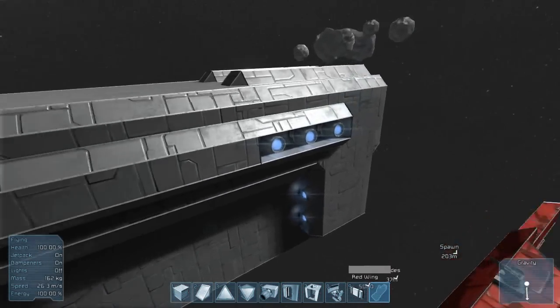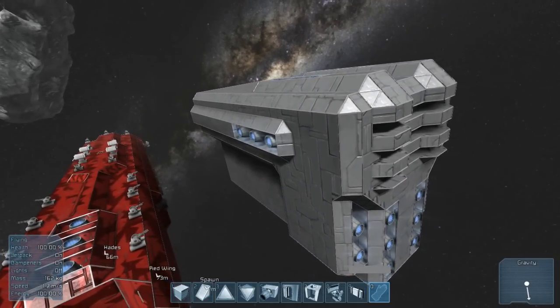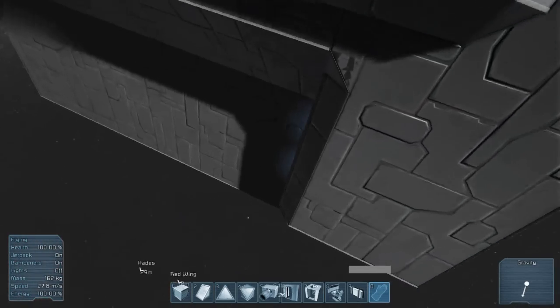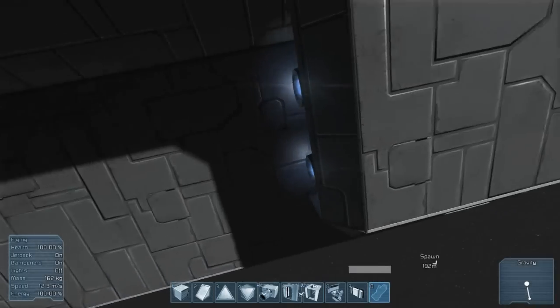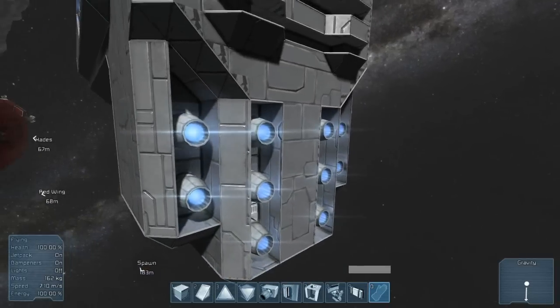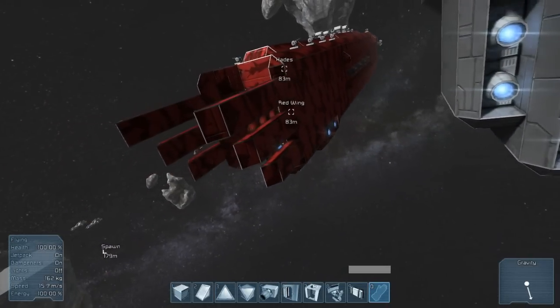I'm going to show you guys the outside. So either side you guys have three sideways thrusters. You also have two forward thrusters either side as well. I'm obviously going to have more at the back, so I think two either side is going to power the whole thing. And on the front, for reverse thrusters, you have eight, as opposed to Hades that only has two.